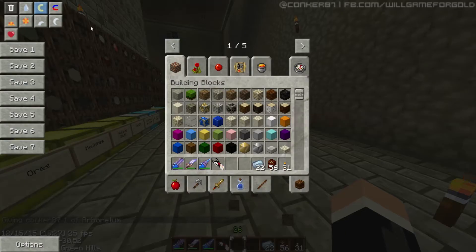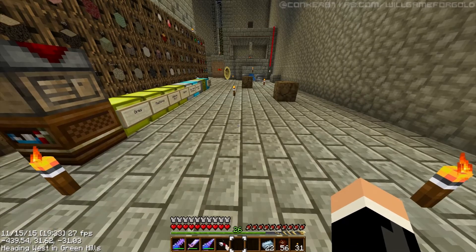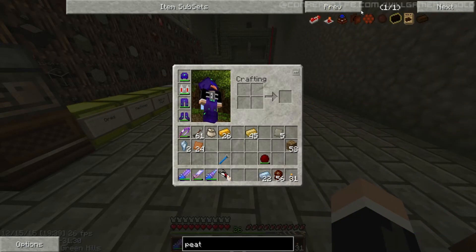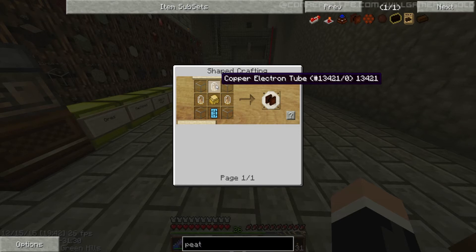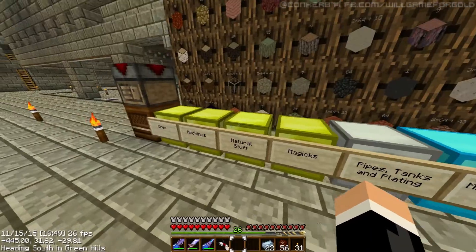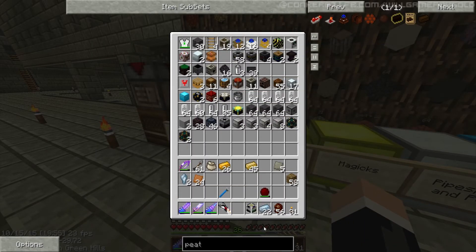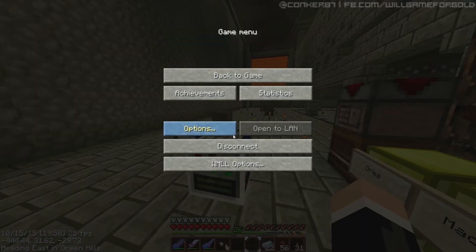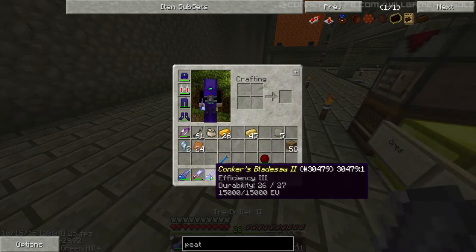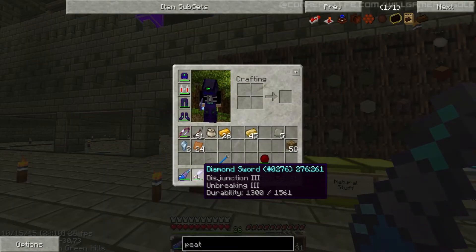How do we make peat then? Peat bog — we need a copper electron tube. We need to make these electron tubes — we need a thermionic fabricator, I think. Correct. Oh, one way around. Oh yeah, I named these again, by the way, except for the diamond sword.